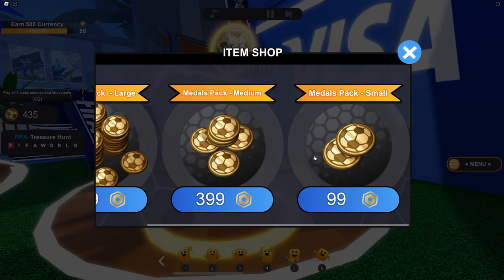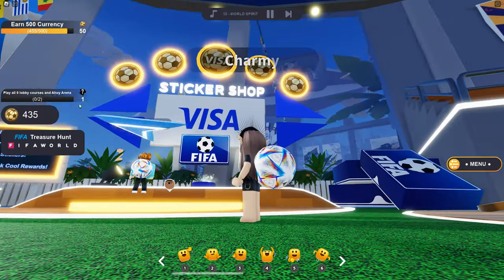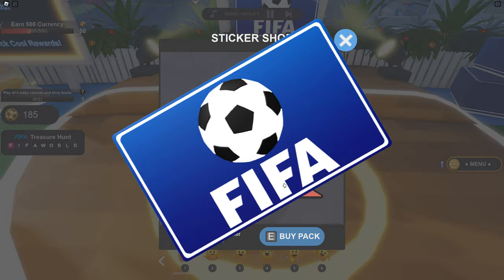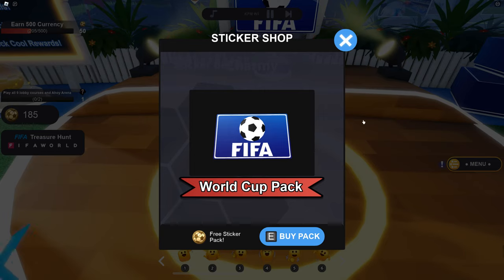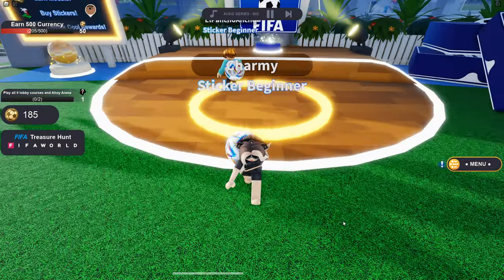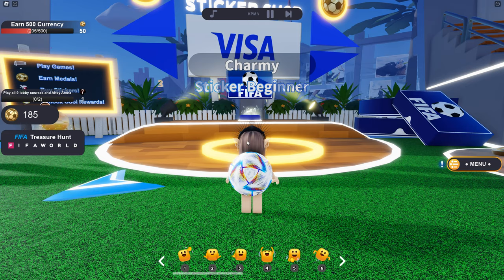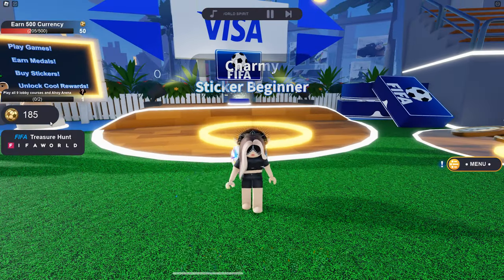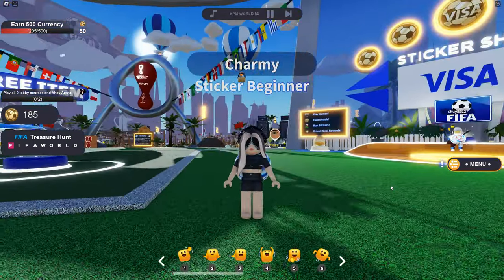If you don't wanna collect them by spending time, just go to the item shop. The metal pack large is gonna be 650 Robux, or the small pack is gonna be 100 Robux. After that go to the sticker shop — World Cup pack — it's gonna be a free sticker pack. I pressed E — sticky situation — here are the stickers I got. There are a few free sticker packs, though my coins went smaller and I don't know why; it rolled like a free sticker pack because my money went down.